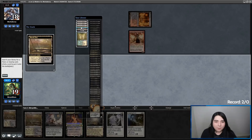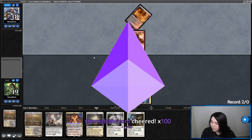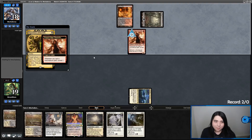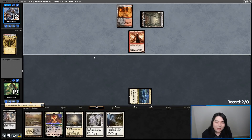Marsh Flats — crack it for Endotha. Inquisition — there goes Grist. Or probably Demonetization because it's my only answer at the moment. Yep — they take Demonetization. Let's reveal what we drew — it's just a tap land. They have Lingering Souls of their own. Well, two can play that game.